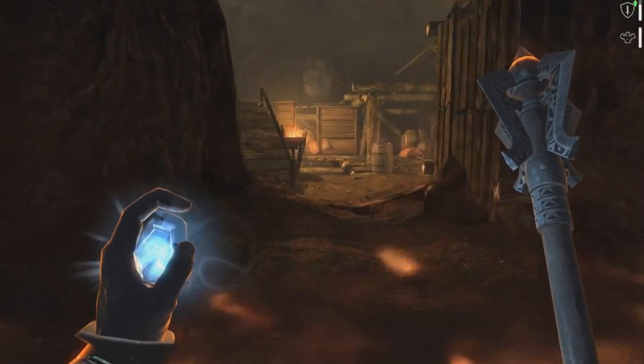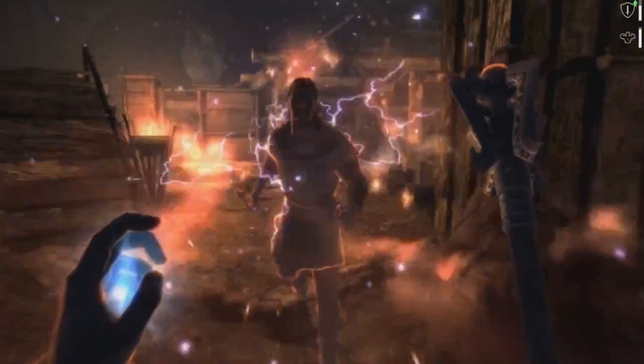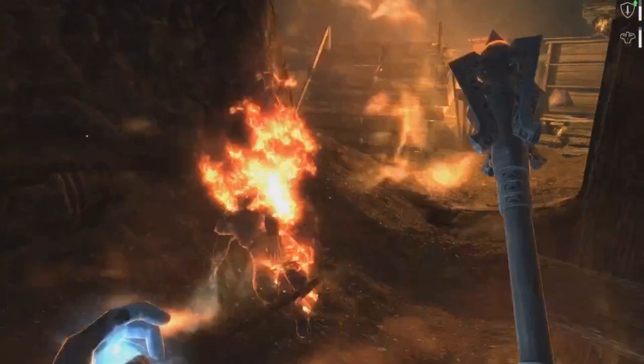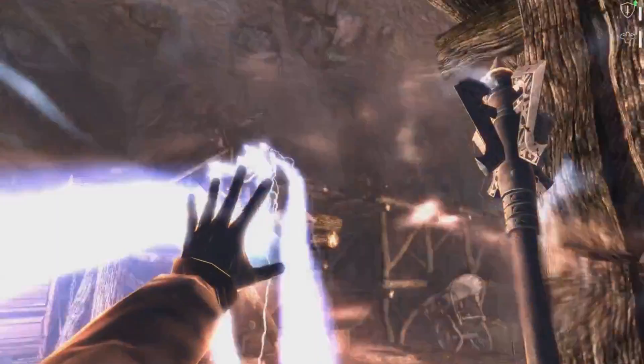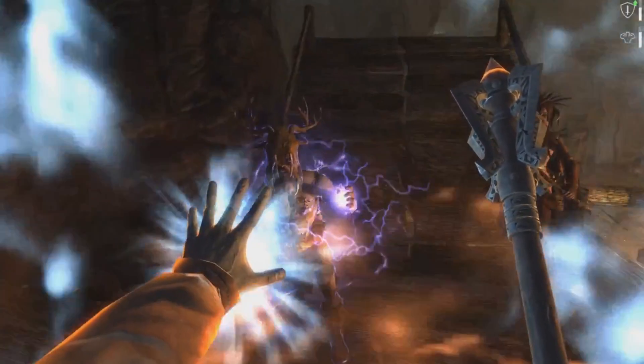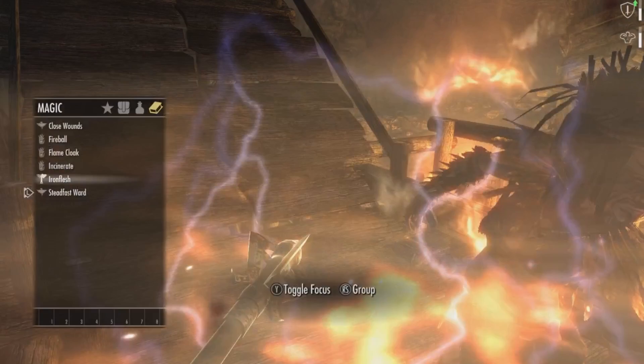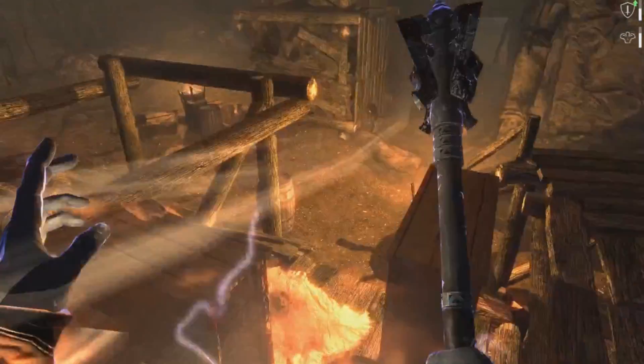For the stats, the spread is pretty straightforward. You want a lot of Magicka because you're mostly going to be using spells, so I recommend a 70-30 split between Magicka and Health. Stamina is not really important. If you really want stamina, you can enchant something on your armor or jewelry to increase it, but I don't rely on it much.